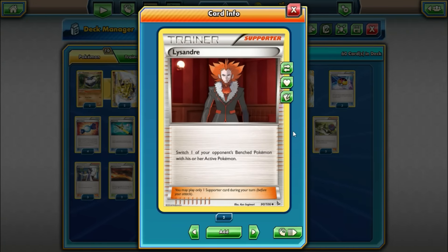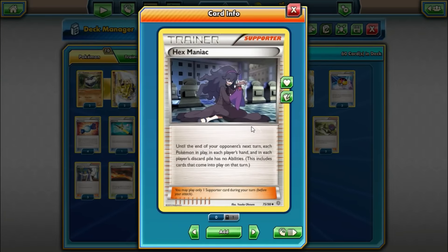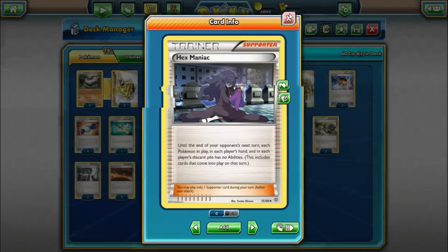Two Lysander — switch your opponent's benched Pokemon with their active, so it lets us choose what we want to take knockouts on. One Hex Maniac — this is good against Greninja, which is kind of a bad matchup. It can also be good against Baby Volcanion to prevent them from picking off your low HP attackers like Carbink and the Champs. But it's mainly for Greninja — I think that is the one deck that really has a problem, so you definitely want to be able to play Hex Maniac in those situations.